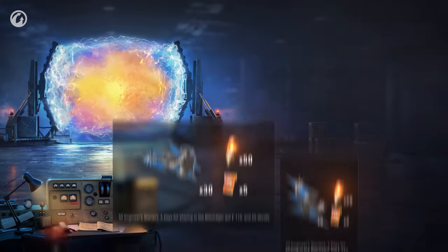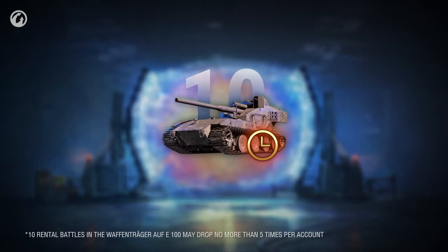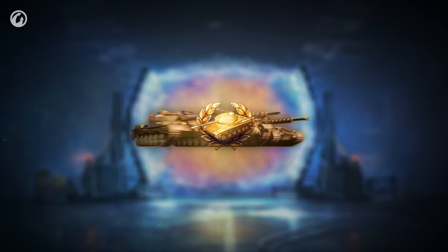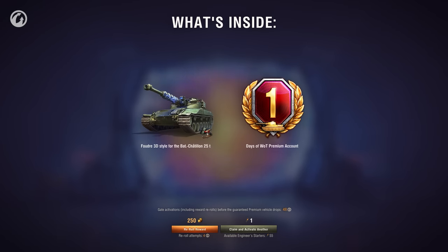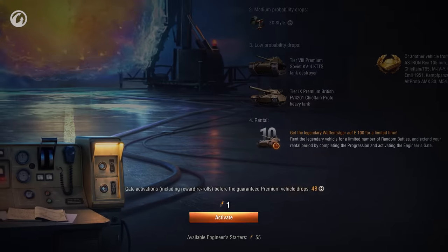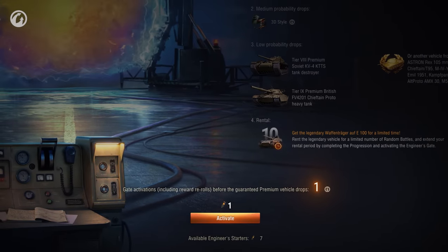The Engineer's Gate contains the rarest and most valuable rewards, including rental battles in the Wappenträger, 3D styles, and even Premium Vehicles. Don't like your reward from the Engineer's Gate? You can always use gold to re-roll for a new one. And if you don't get a tank after 49 gates, the 50th opening is guaranteed to drop a vehicle you don't already have.